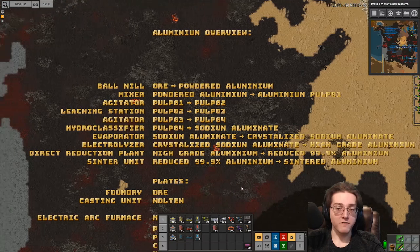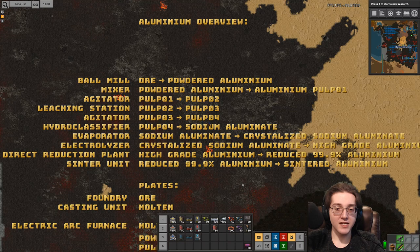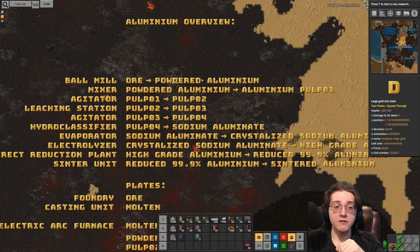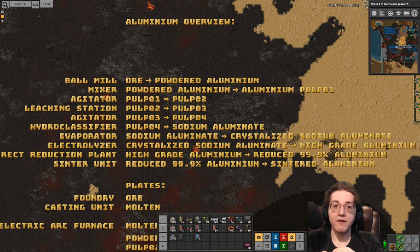Aluminium is relatively short of a chain. However, that does not indicate that it is an easy chain. Starting off the game, you will have access to converting your ore into powdered aluminium. The point in the game in which you need aluminium happens to be after you get the ability to start the red science ore processing, or alternatively after you get access to advanced foundries. So the chances of you doing aluminium in stone furnaces are actually fairly low.